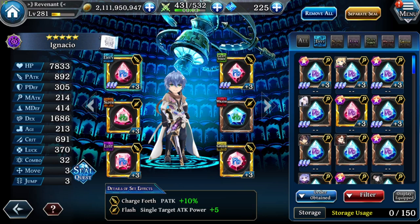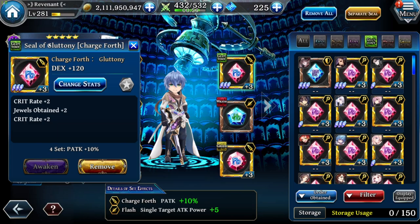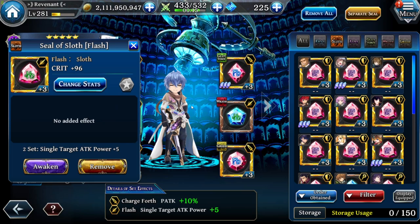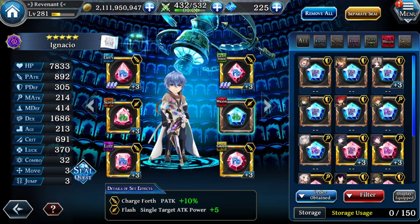In the second rune slot we are using a DEX rune as the main stat. You could think about using something like healing or Jewels Obtain or something like that. In the third rune slot we are using a crit rune, because he has skills that can crit, so having more crit is recommended. For the fourth rune slot we have luck, but I recommend magic death. Then we also have HP and agility.